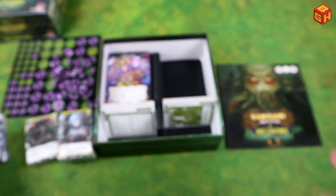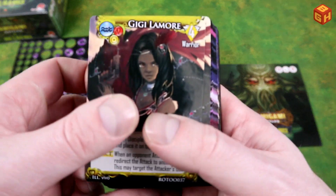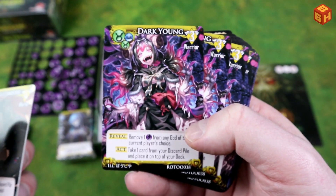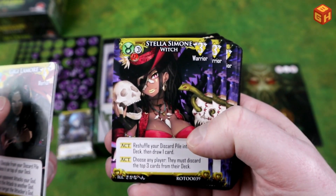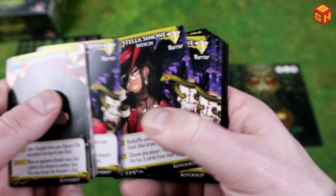We have Gigi Lamor continued in this pack, then the Dark Young from Shub-Niggurath — creepy offspring — and Stella Simone the Witch, who looks very cool.